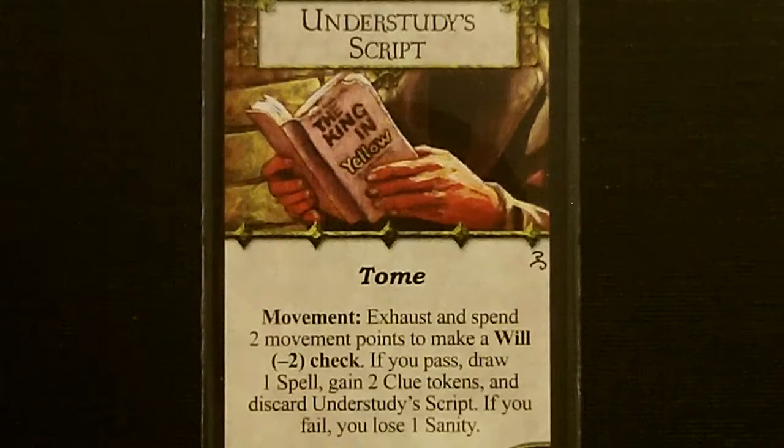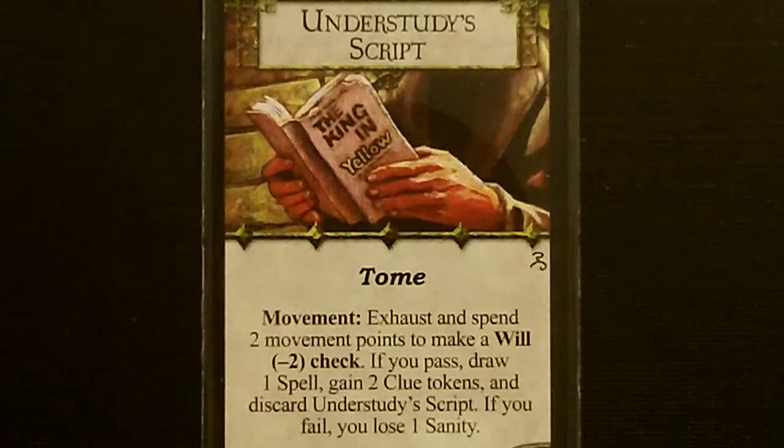For her common item, she got the Understudy Script, a tome. During your movement phase, you can exhaust and spend two movement points to make a Will minus two check. If you pass, draw one spell, gain two Clue Tokens, and discard Understudy Script. If you fail, lose one Sanity.